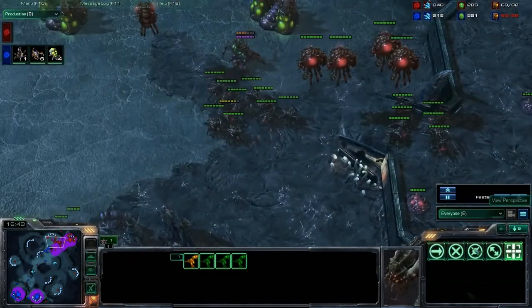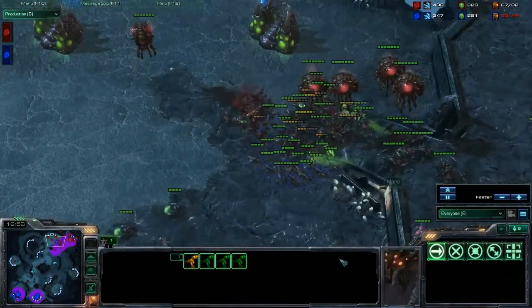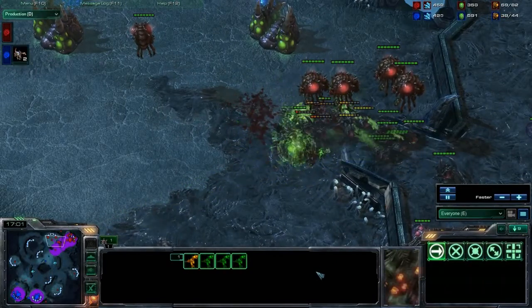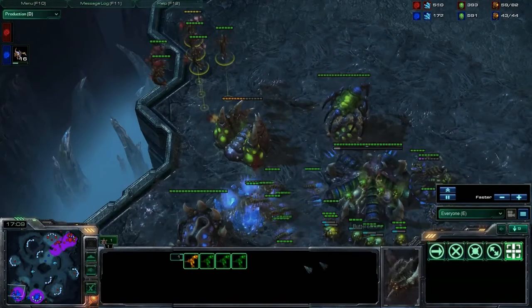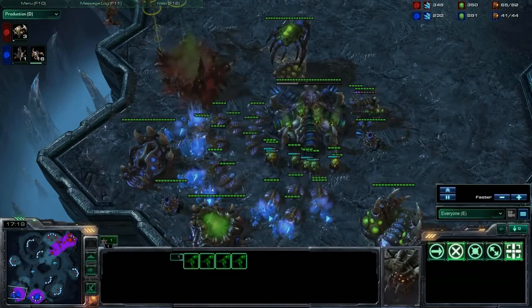He's going to go in for another attack, but it's not really going to work that well. He's going to surround the roaches. It's going to be a decent fight here, but there's just too many roaches — the numbers are too great. Roaches do great in little small corridors against zerglings. And it looks like the mutas here are attacking the extractor. This is one place where there is not a spore crawler, so they can just peck away all they want.